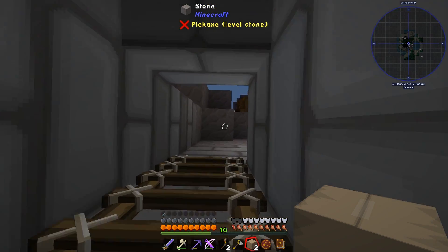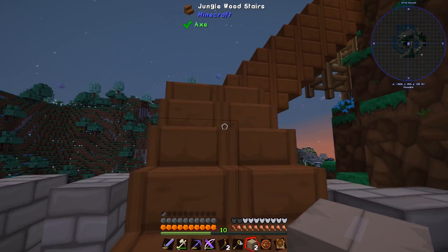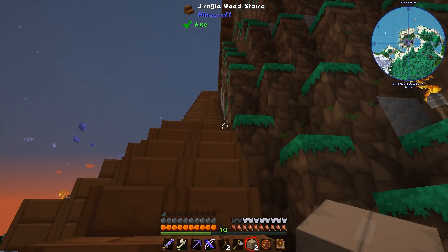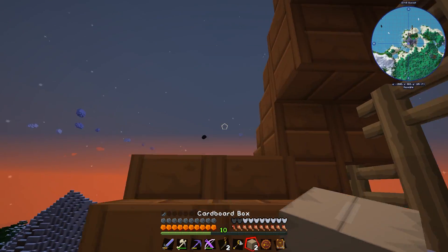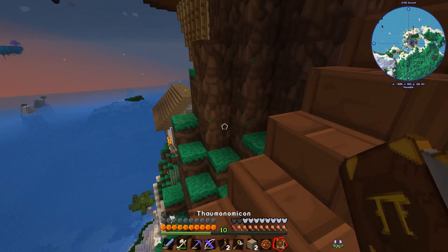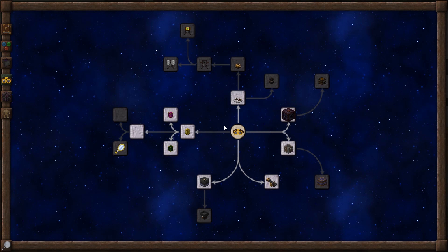I'll just leave them going down there - they'll look after themselves for a while. We don't need the stuff that spawns instantly. Let's have a look at the book under Artifice. There's some new things in Artifice that I want to look at. One of them is called the Arcane Lamp - maybe that would be good to build down there to turn it on and off and stop stuff from spawning. Maybe not.